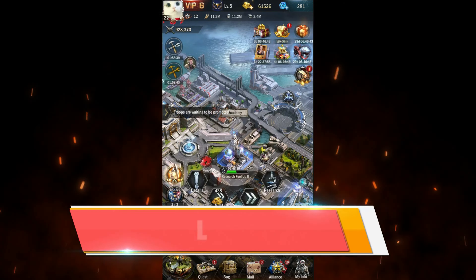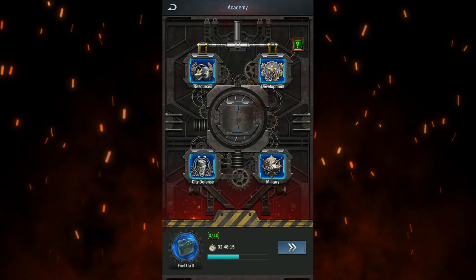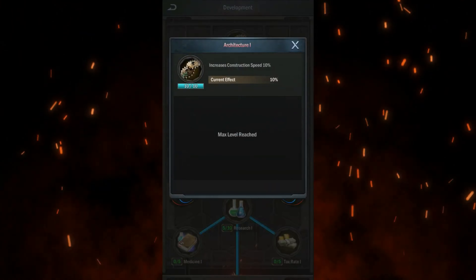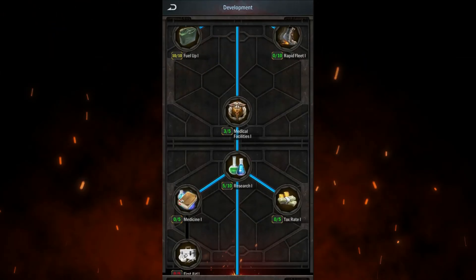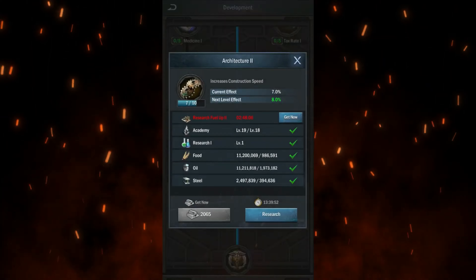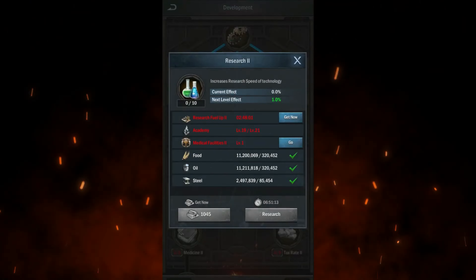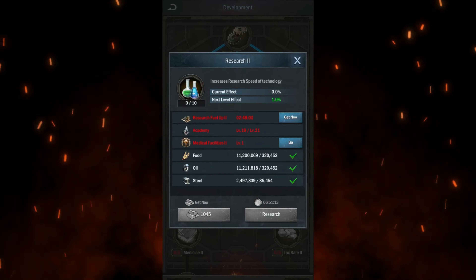Another way to reduce construction and research time is through your research center. In the development section of your research tree, you can unlock skills like Architecture, which gives you a 10% reduction in construction time. Similarly, there's a research skill which also offers a 10% reduction. As you progress, these can increase to 20%. At headquarters level 21, you'll unlock an additional 10% bonus, but early on you should focus on the development part of the research tree.